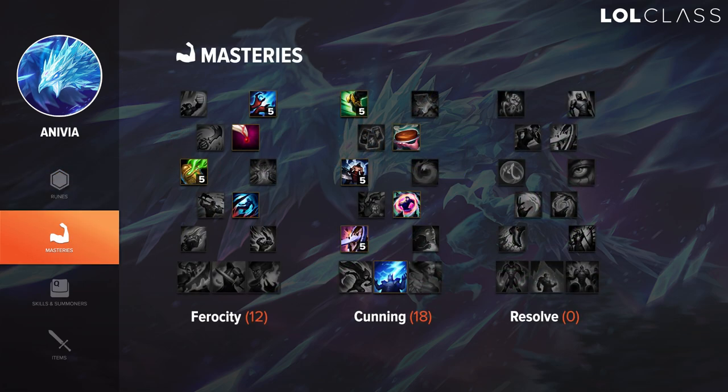For masteries on Anivia, you just want to run 21-18. Thunderlord's Decree is the best mastery right now for any kind of champion that procs it using three autos or three spells, so you just want to be getting that as easy as possible. I like Oppressor in the offense tree because you do increased damage when someone is slowed, and Anivia pretty much always has someone slowed or stunned.